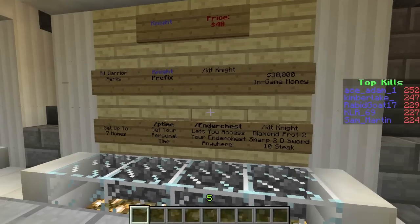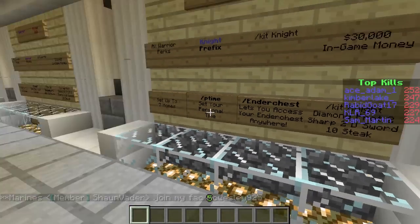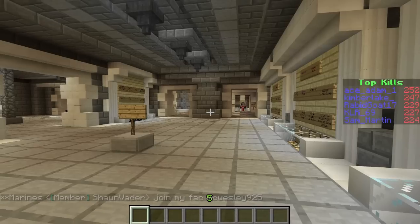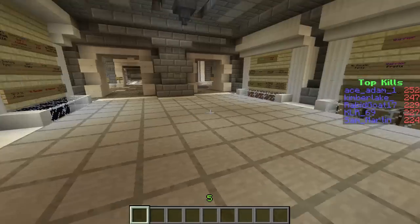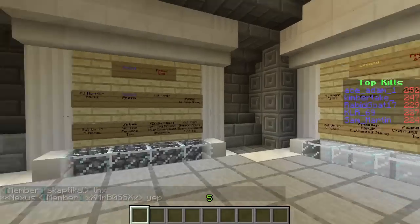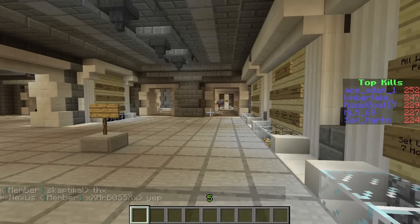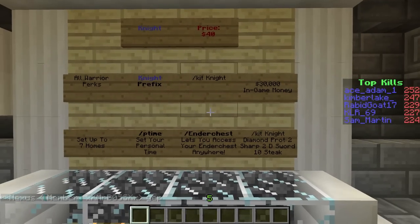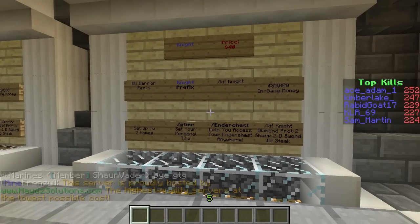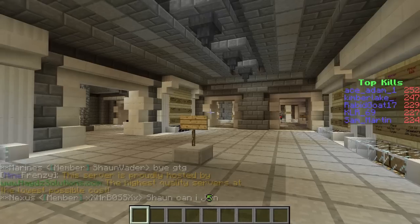Oh — ender chest! I forgot, did I mention that? Slash ender chest is probably my favourite after slash feed. It's epic if you're doing a massive PvP battle — you're owning kids left, right and centre, you pick up all their loot and now your inventory's full. Don't worry — you just type slash ender chest, chuck it all into your ender chest and you're good to go. You can keep on PvPing. That is my favourite command for actual PvP scenarios.